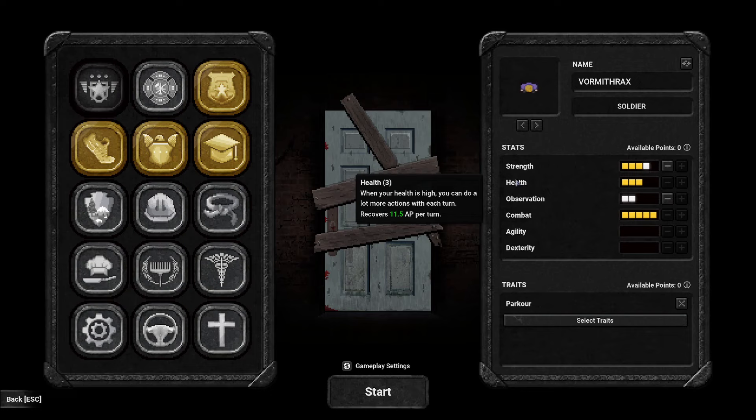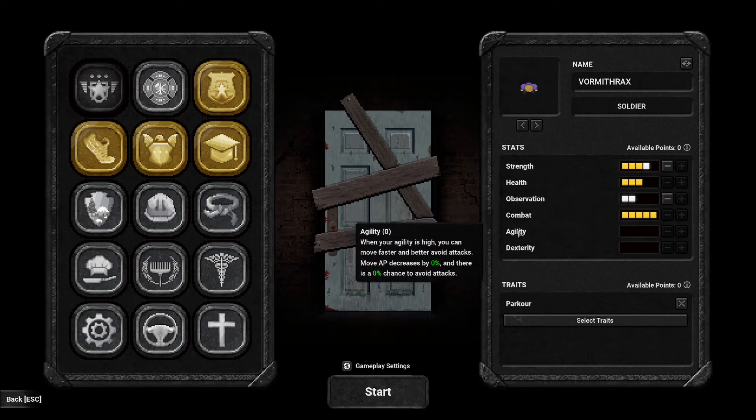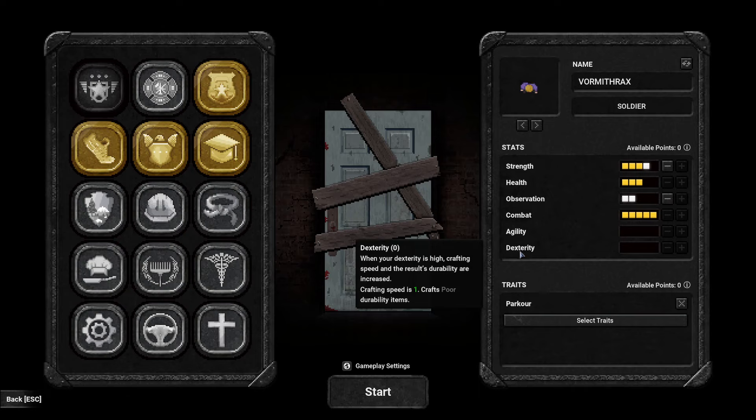Health is about action point recovery — when it's high, you recover 11.5 action points per turn, meaning you can do more things faster. Observation is one of the most underrated stats: when it's high you can see further, and being able to see an enemy before they can see you is really powerful — you'll see why in gameplay. Combat is fairly straightforward — at five points committed, we do 200% weapon damage. Agility lets you move faster and better avoid attacks — zero points means zero percent dodge chance and no reduction in movement cost.